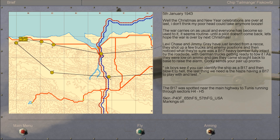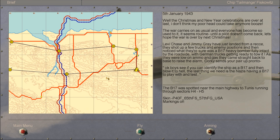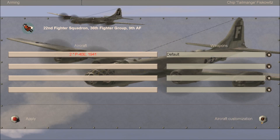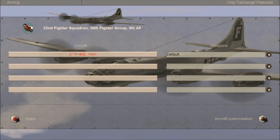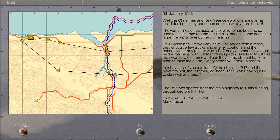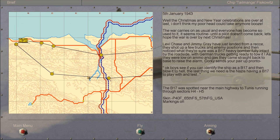The B-17 was spotted near the main highway to Tunis, running through sectors H4 to H5. So I need to try and spot a B-17 and kill it with extreme prejudice. Apparently I'm not going with any bombs though — it's all guns, but I guess we can destroy the B-17 with our machine guns. That should be no problem.